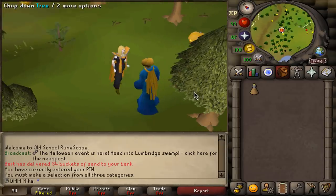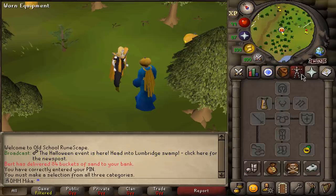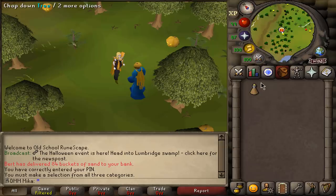It is a very enjoyable Halloween event — I've already done it on my main. You are going to need no items, no teleports, nothing like that. If your agility is low you can consider taking a stamina potion, but that really is all you are going to need.